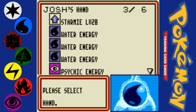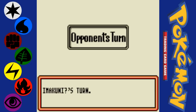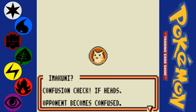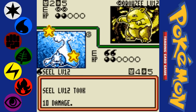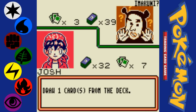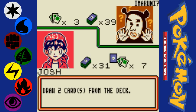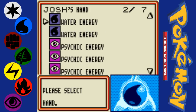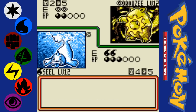Actually, I do have a Staryu — I should have put a Water Energy on that. The way Confusion works is that if you try to attack while you are Confused, you flip a coin, and if you get Tails, you do 20 damage to yourself. Drew a Bill, which lets me draw two cards. Got more energy — considering my deck is mostly energy, I guess that makes sense. Confusion is pretty annoying, and honestly this guy is getting pretty lucky with it.